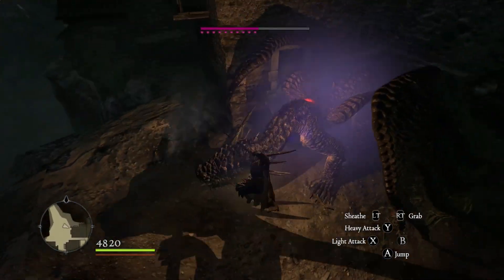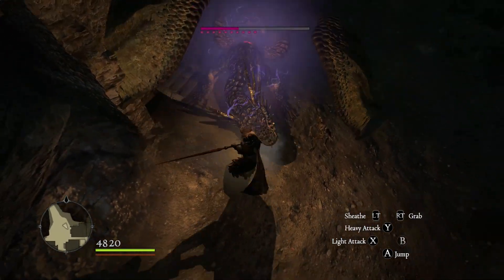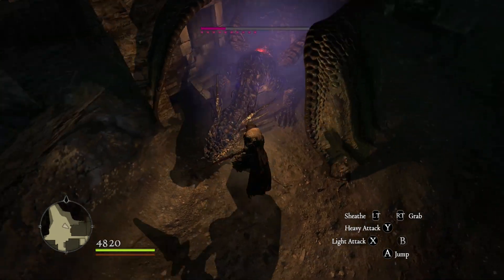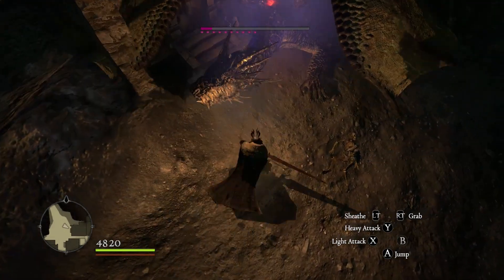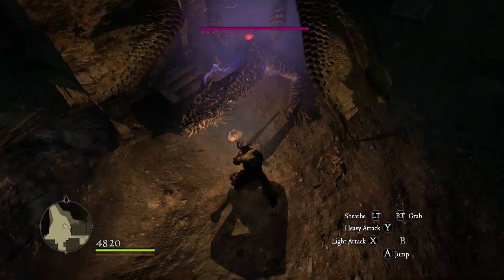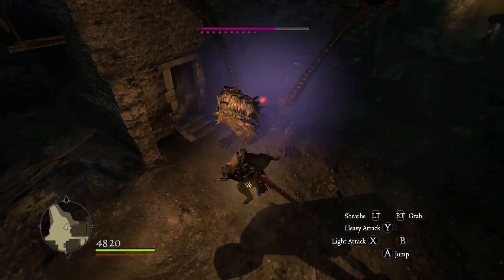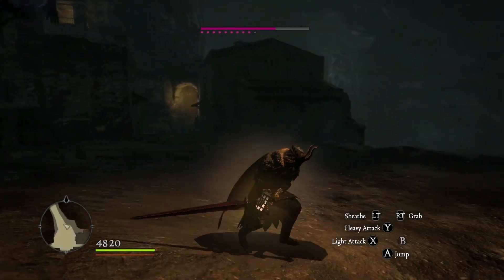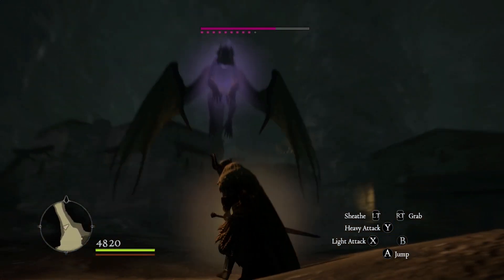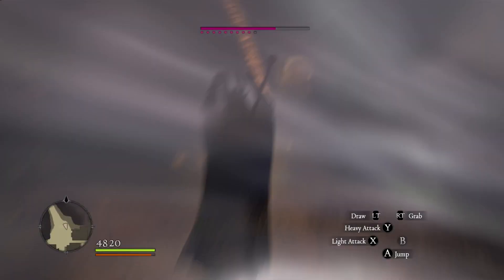Breaking the wings is a big task — it takes a long time. I'm hitting the head because if we break the horns off we start doing decent damage to the head, and when he falls down that gives us a good opportunity to stagger him. When we break the horns and stagger him we get to keep hitting his face.